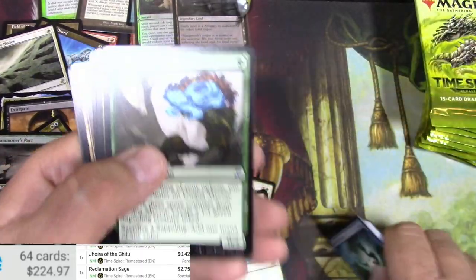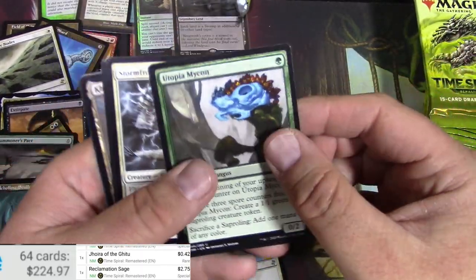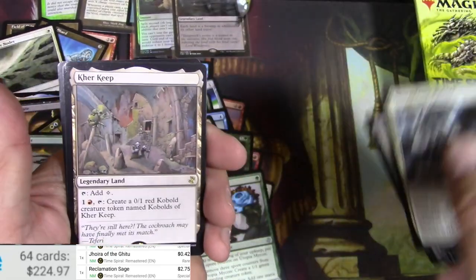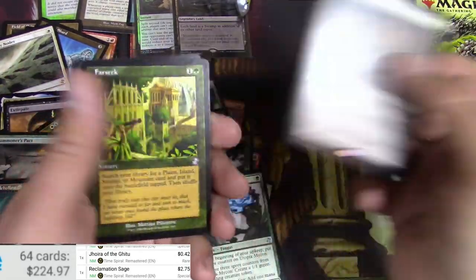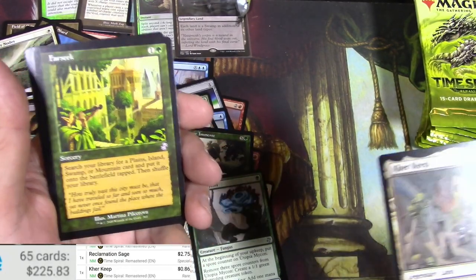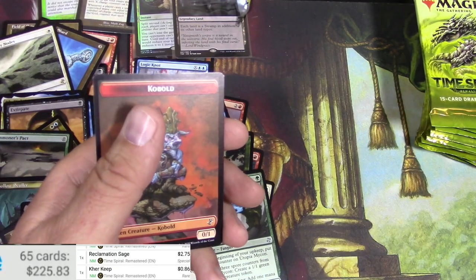Got some kind of legendary coming up on Utopia Mycon. Riptide Pirate Riders, Devourer, Kird Ape, and a Farseek — hey, that's pretty useful. Let's see — nothing big there, 2.60.